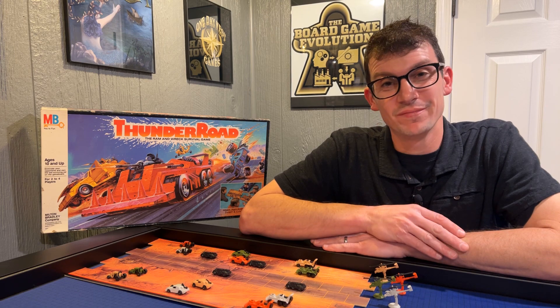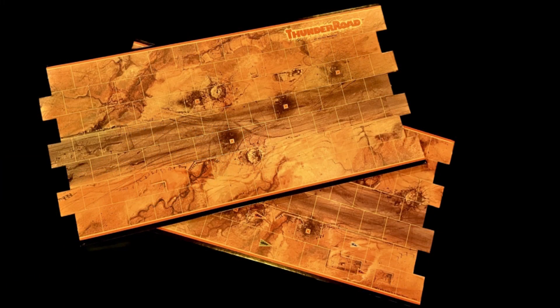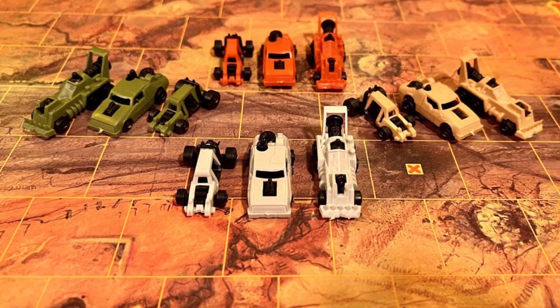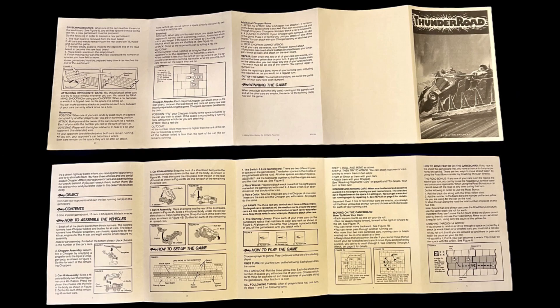Join me at the table and let's learn how to play this classic game. In the box, you'll find two interlocking game boards, six dice, twelve cars, four choppers, eight black wrecked cars, and an eight-page rulebook.